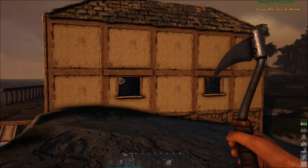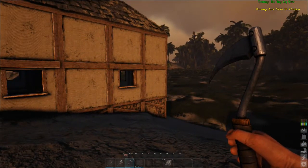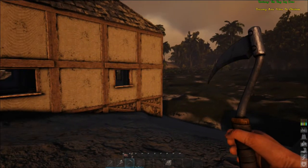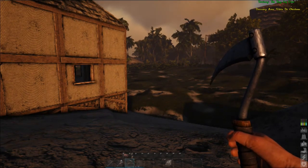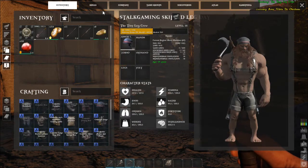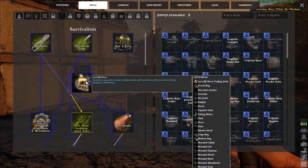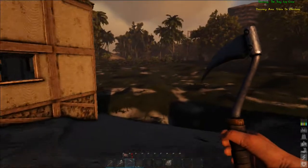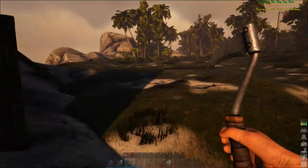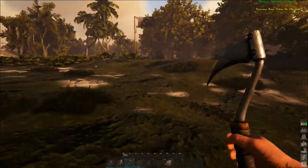Today we're gonna go ahead and put some stuff in here, little things to build. We have a new mod on here — it's Eco's RP Decor. There's a bunch of stuff in here so we're gonna have to see what all cool stuff is in that thing.